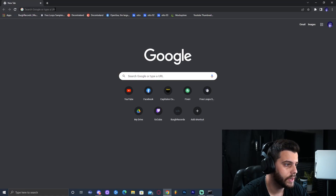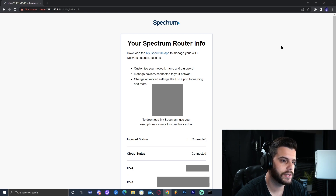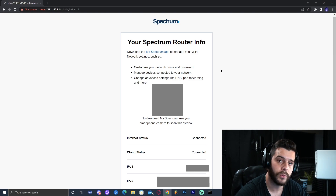Go ahead and type that number from ipconfig — the Default Gateway — into your browser and press Enter. Since I have a Spectrum router, it's telling me to access my admin page through my phone. Depending on your internet company you might get a different website — you probably will — and it's going to have you log in with a username and password. Most likely you're going to find that info on your router in the back of it. Most of the time the username is 'admin' and the password is 'admin' as well, but yours might be different. Check your box and come back to your computer.